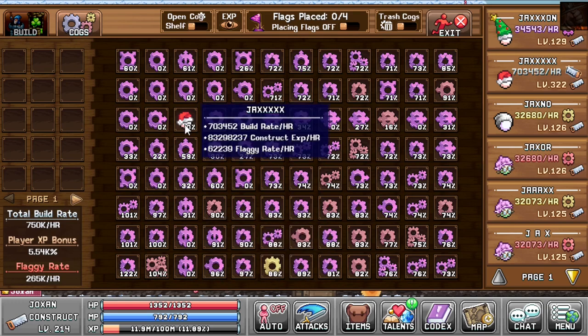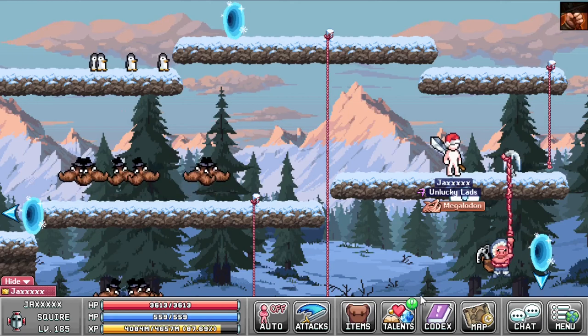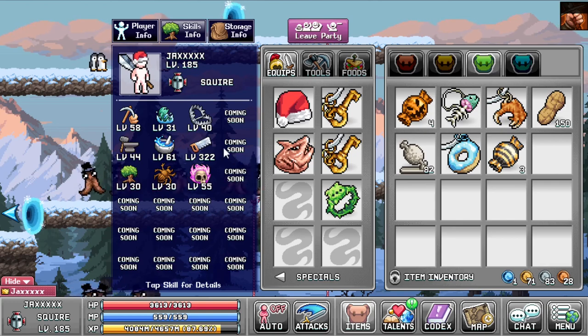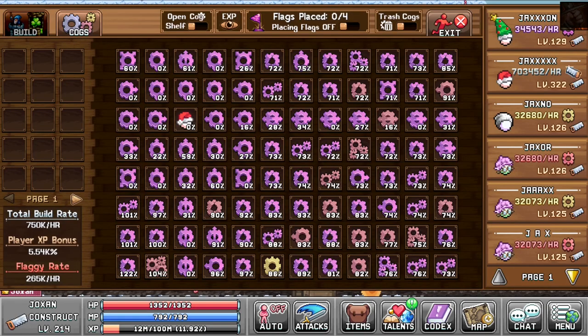With everything I have shown you, my con level 322 Squire achieves a construction XP rate of over 83 million per hour and thus increases his con level by over two levels per day while being active 24 hours on a warrior other than himself. I will now swap over to a build rate build to see how much build rate I can actually achieve and to show you how similar this will look.